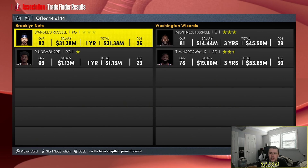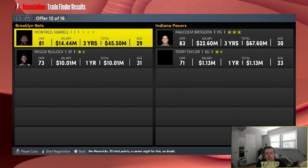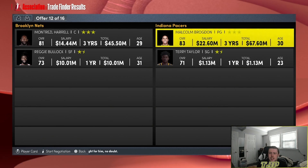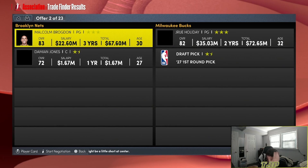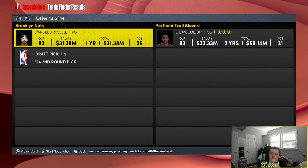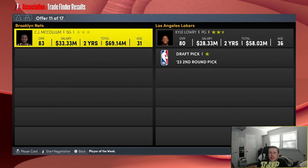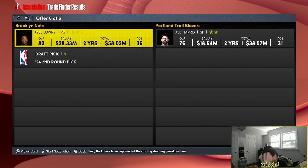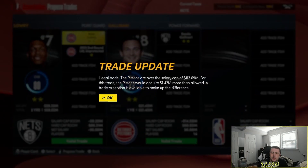D'Angelo Russell going to the Wizards with Nembhard for Montrezl Harrell and Tim Hardaway Jr. Harrell and Bullock to the Pacers for Malcolm Brogdon and Terry Taylor. Three, two, one — Malcolm Brogdon and a first-round pick to the Wizards for D'Angelo Russell and a second-round pick. I really hope there's a trade deadline this season, because if there's not, I'm going to be really pissed.